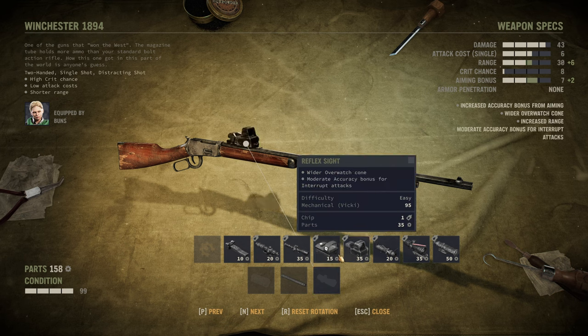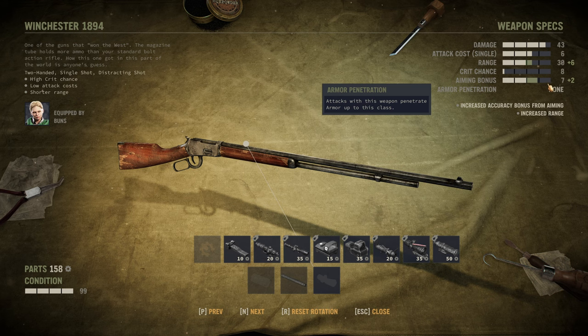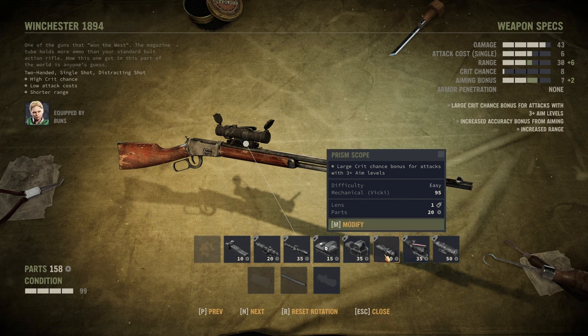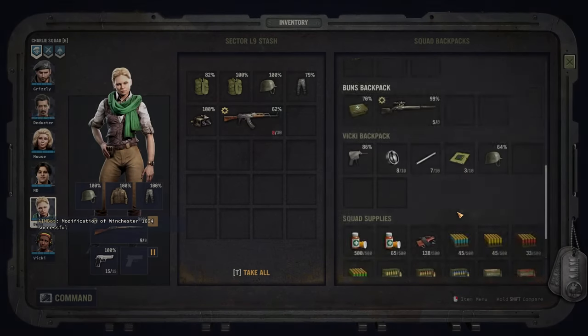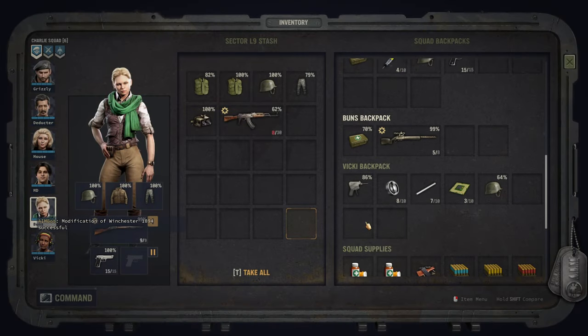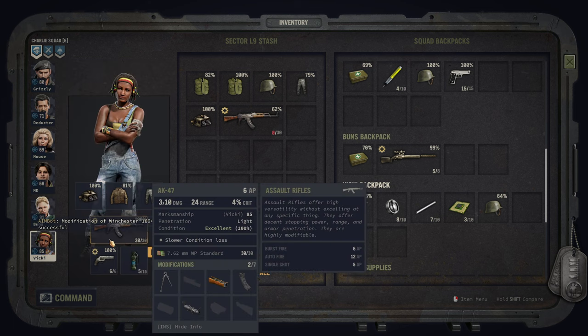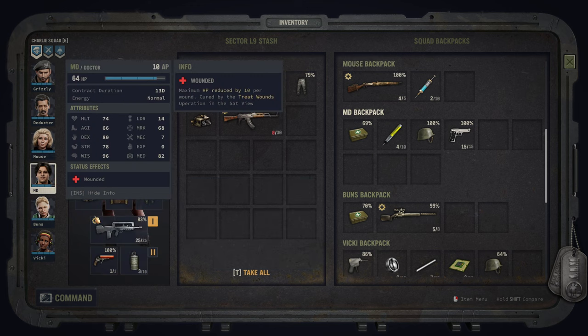We're operators here. This sniper rifle — we're probably going to aim a decent amount. It's already got some aiming bonuses. I'm thinking just a prism scope for that crit chance bonus would make a lot of sense. We have a lot of lenses, might as well use those. I don't know that I want to mod anything else right now.